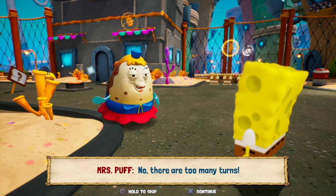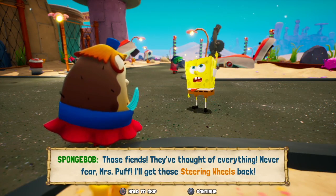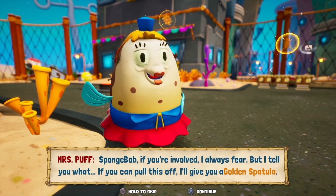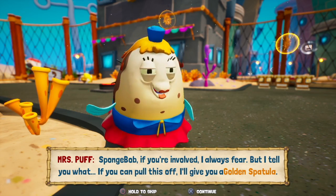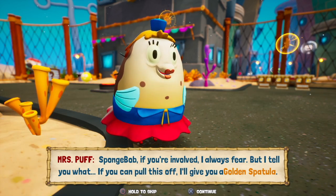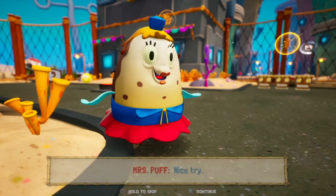There are too many turns — those fiends, they thought of everything. They really did. Never fear, Mrs. Puff, I'll get those steering wheels back. SpongeBob, if you're involved, I always fear. But I tell you what, if you can pull this off, I'll give you a golden spatula. Nice, I'm a good noodle. How about a driver's license instead? Nice try.